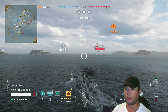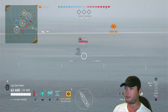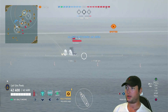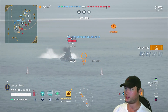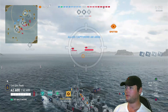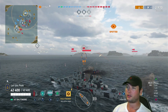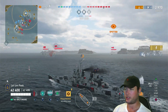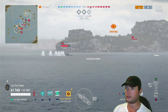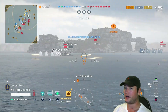Now for some gameplay examples. We have a Riga bow-on — I'm not going to be able to pen that with AP, so we're going to load HE. We hit a lot of superstructure and lit a fire. Surrey, exact same thing — HE. But as I get closer and closer, these angles are going to start opening up, giving me the option to switch to AP. Destroyers, obviously HE, but I'm going to show you that AP is still pretty effective against them.